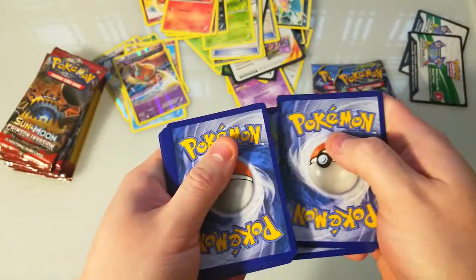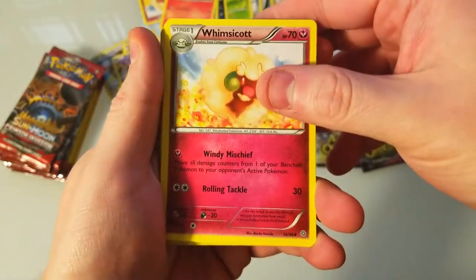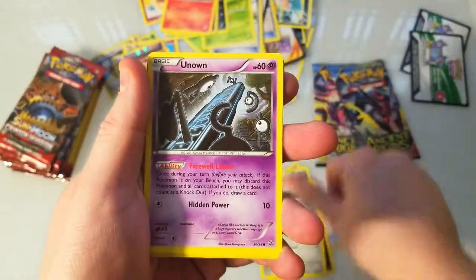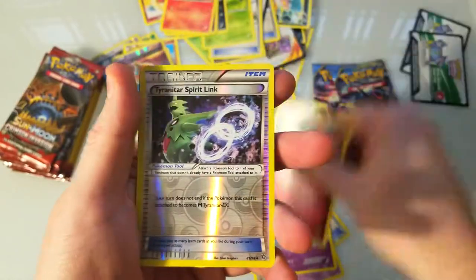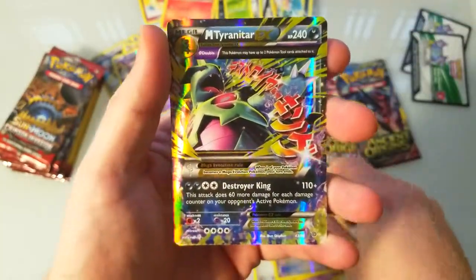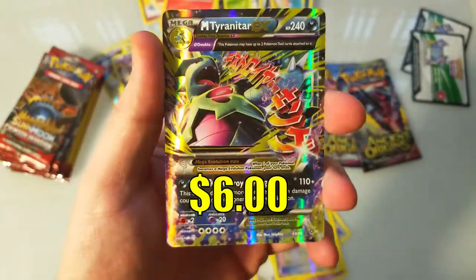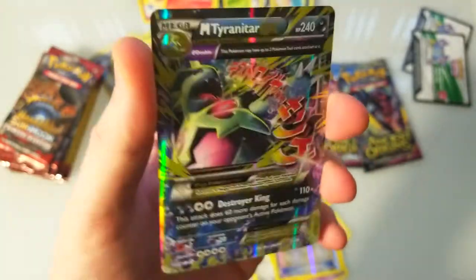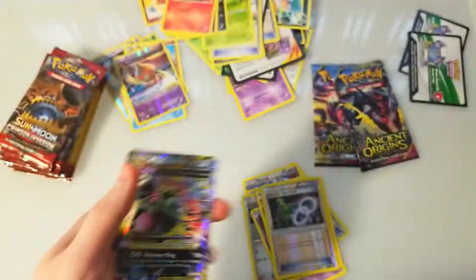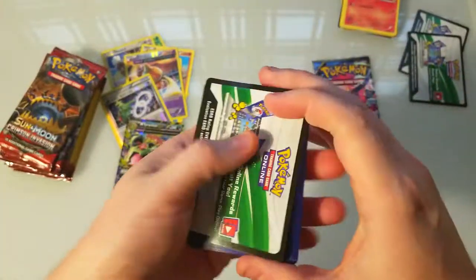Doesn't look like we've got anything good on this one. Metagross, Goomy, Beldum, Baltoy again — wow, these packs are just duplicates, man. A Spirit Link reverse — oh nice, an M Tyranitar EX! That's not a bad pull, I like that. That looks sick.